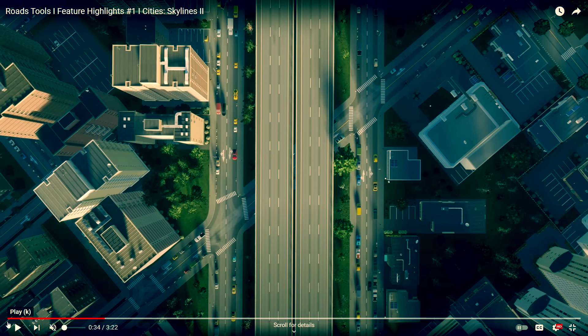They were doing a sort of Q&A and they pointed out that over here — I happened to notice it in the video, and they also confirmed it — you'll notice there's a crosswalk here, but there's no intersection. It looks like it goes on to like a pedestrian path, but it's not a traditional intersection. And they have confirmed that you can put crosswalks in the middle of roads without intersections, which is kind of a big game changer.